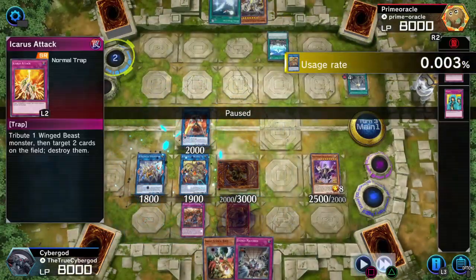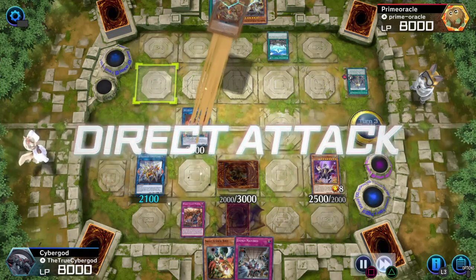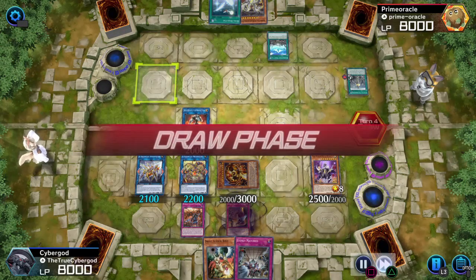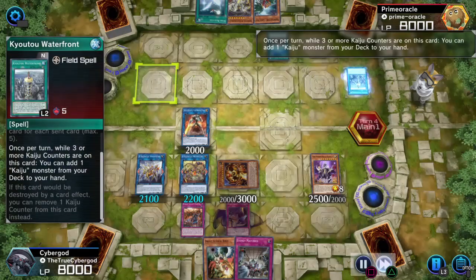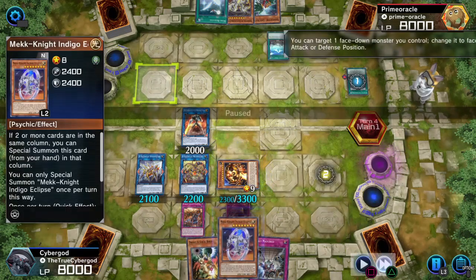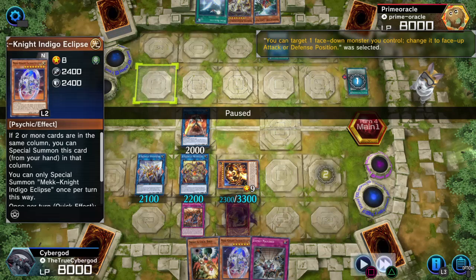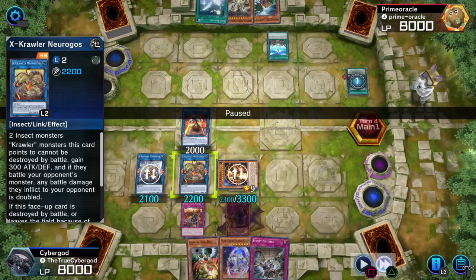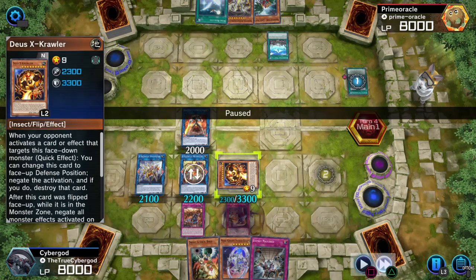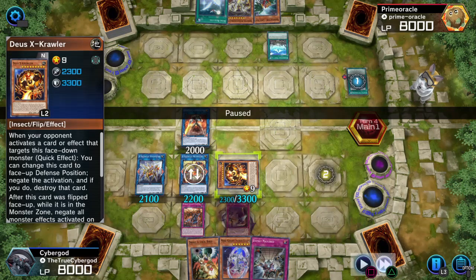I forgot they activated Woboku, so nothing actually happens there. But this is why it's good — if you don't commit, they won't know exactly what's lethal unless they read your cards. No one knows what X-Crawler does yet — when I say no one, I mean the majority of players do not know what this card does because X-Crawler literally just doesn't get played.